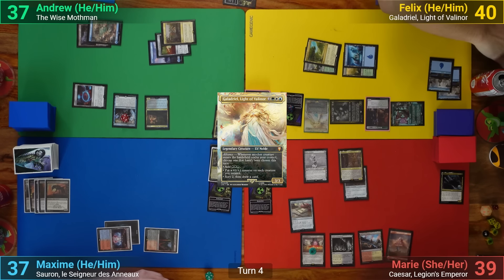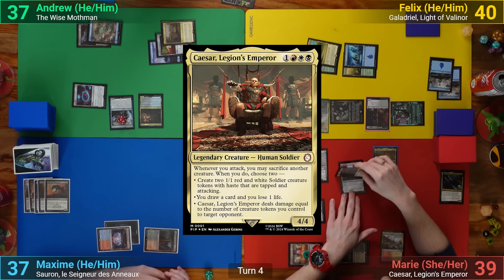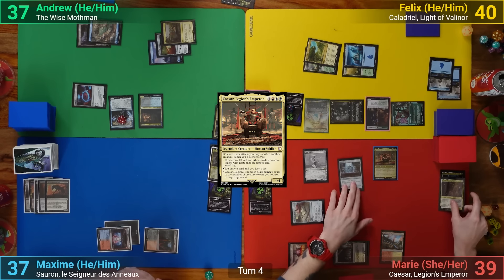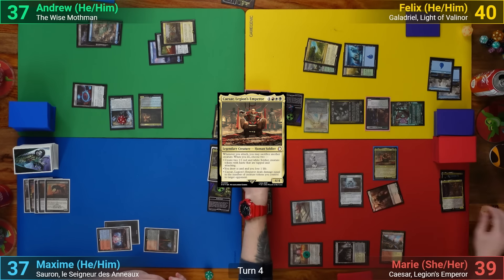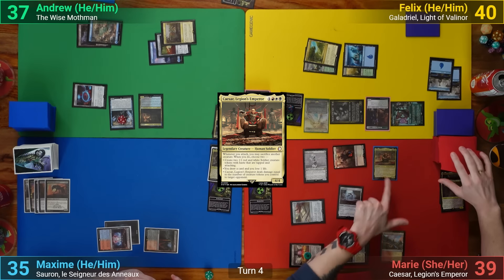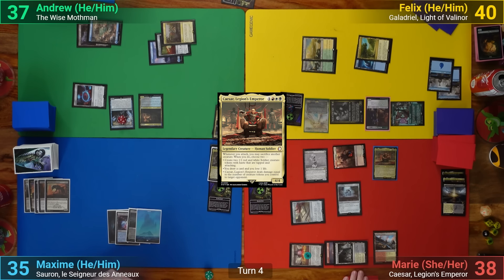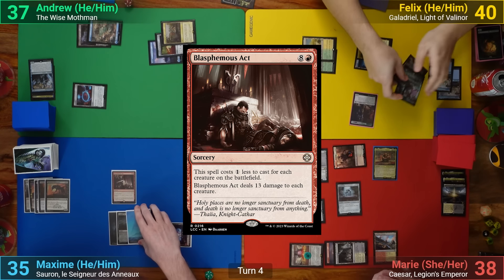Marie draws, plays a Mountain, casts Caesar, and goes to combat swinging MacReady at Max. She gets Caesar's trigger and sacrifices MacReady, making two tokens that are tapped and attacking, and draws one and loses one. She also draws two from MacReady dying with Skull Clamp. Max takes the hit from the tokens. Max draws, plays an Island, casts Blasphemous Act, pays the one for the Sentinel, and wipes the board.